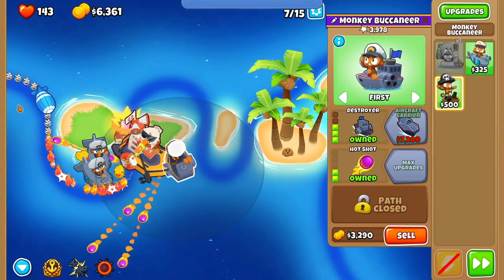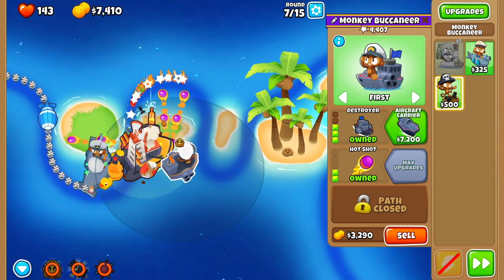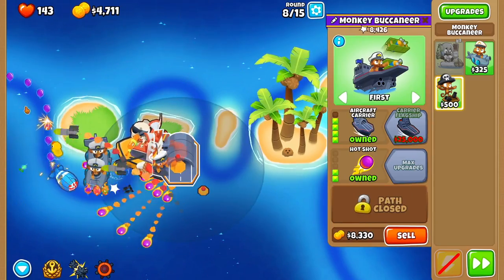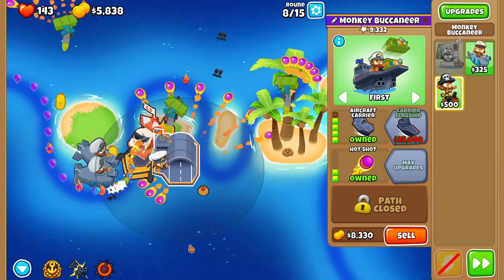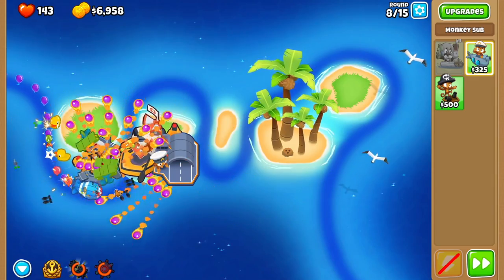Round 7, similar situation — drop the mega right there, it'll pop that first MOAB. Use both abilities when the ceramics come in and get Aircraft Carrier. Then same thing for round 8, just keep dropping the mega bomb whenever you can right here at the beginning. Then we're going to use this ability as that MOAB gets to right this point — that's round 8.